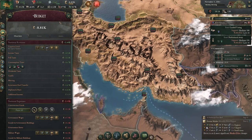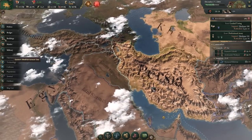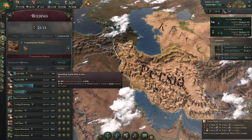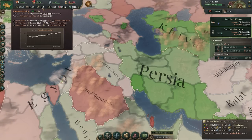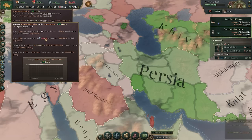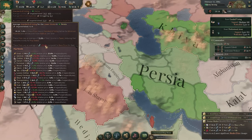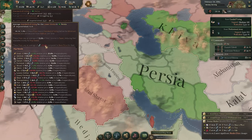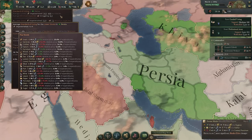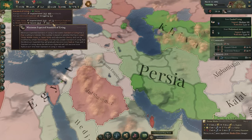We can also improve job opportunities, though radicalism may rise temporarily if people are getting fired or production methods are changing. By the time we build textile mills and trade for more goods, we should see a relative increase in standard of living. You can see the relative price of clothes is now way down, and services have become a more important issue. By going through and fixing a few of these and focusing on specific population groups, we can ensure standard of living rises and radicalism decreases.